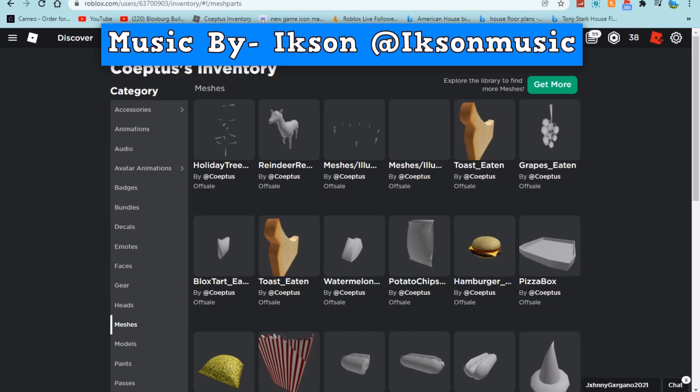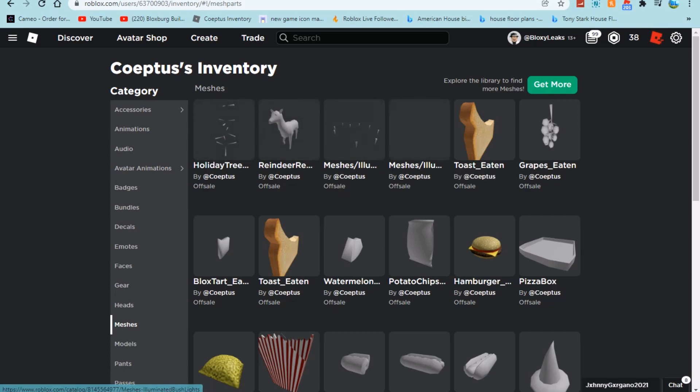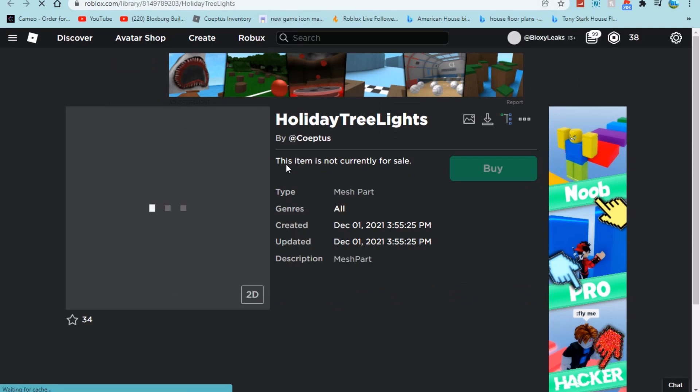Okay, so we're here in the game inventory and here are the new leaks that we have so far. We have holiday tree lights, reindeer remesh — meshes and illuminated roof lights — and meshes and illuminated bush lights. We already looked at those two, so let's look at these different leaks.